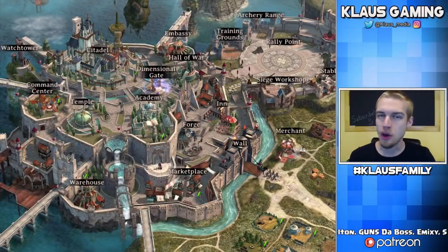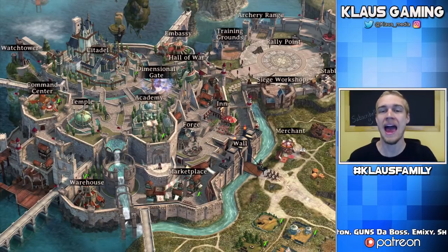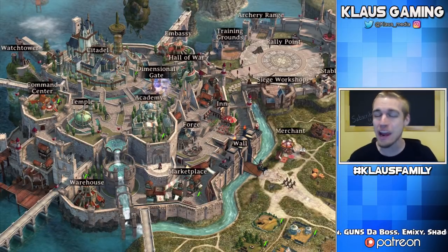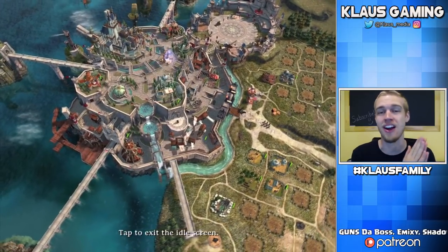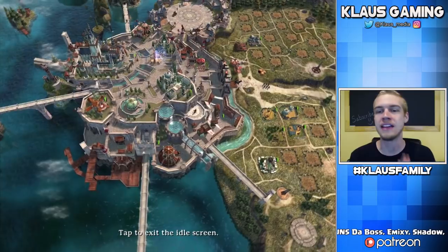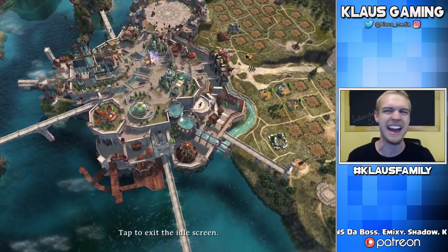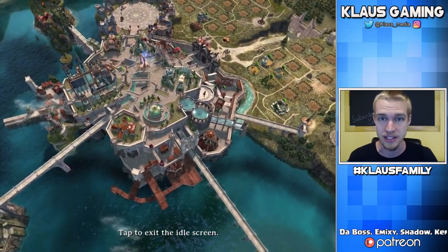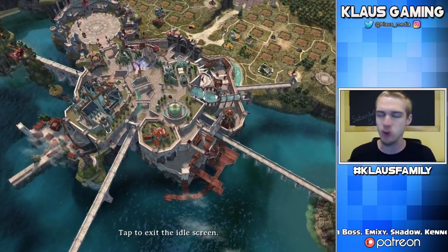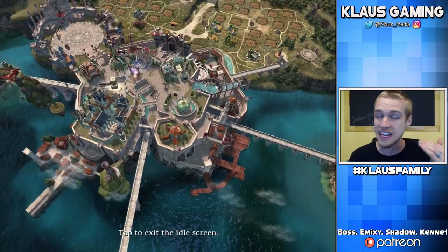This video was sponsored by Netmarble. Hey family, what's going on? Klauser and welcome back to Iron Throne, the beginner's guide part two. Today we're gonna be talking about fighting, battling, this beautiful idle screen, and also discussing heroes and items. We're really gonna try to get into the details of how to be the best battler and best fighter, and of course the strategy when you actually fight.